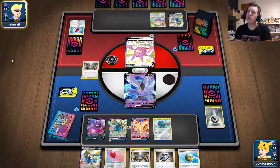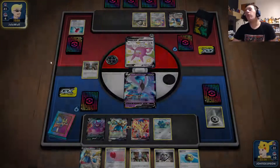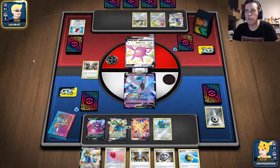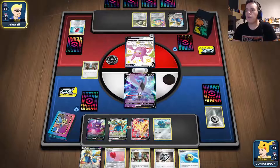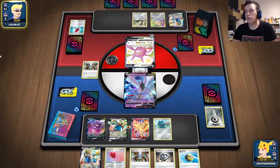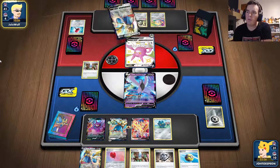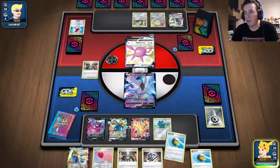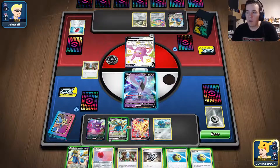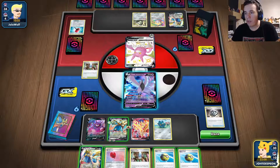Oh, they're playing some kind of energy disruption card — I didn't know you played that with Zacian but I guess it works. It seems like they're getting a bit stuck and not drawing well right now. I'm also struggling because I'm not drawing the energy I need. I'll discard two cards with Articuno's ability to try to draw into something useful.